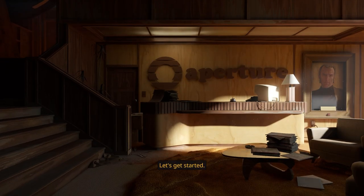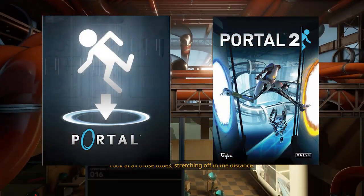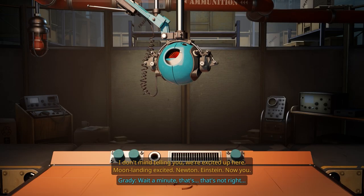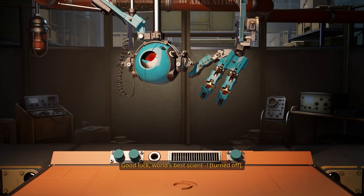This game puts you, the player, in the role of an office grunt at Aperture Science, the beloved sketchy institution from Portals 1 and 2. In this game, you are testing objects for quality assurance. And yes, there is another dorky robot in the mix.